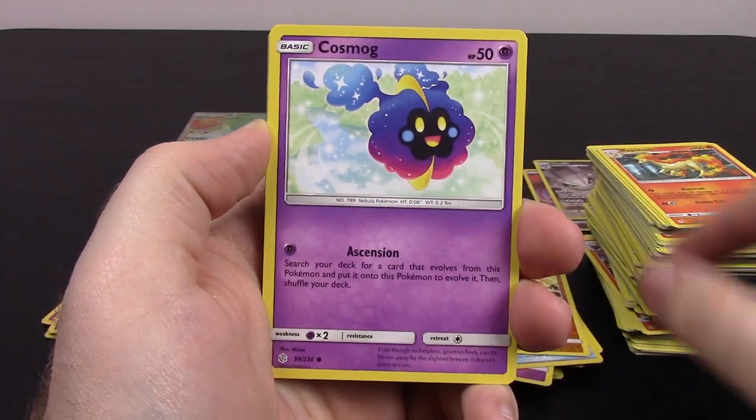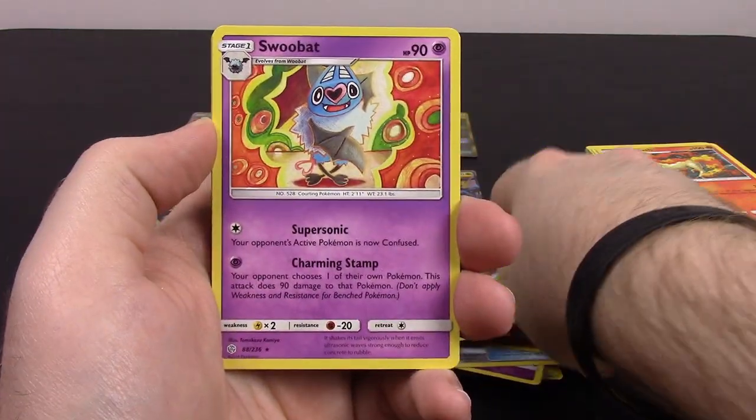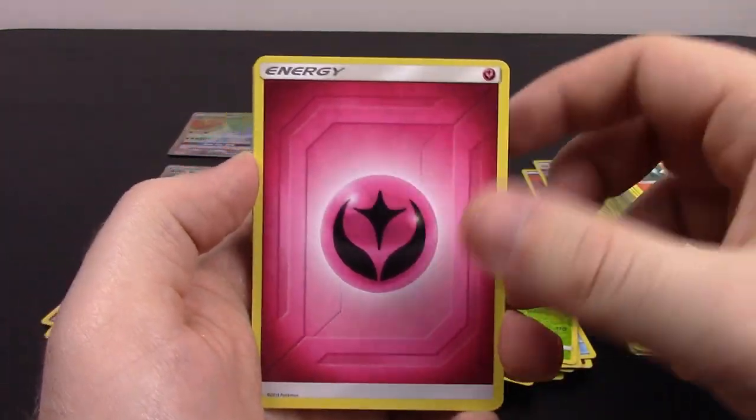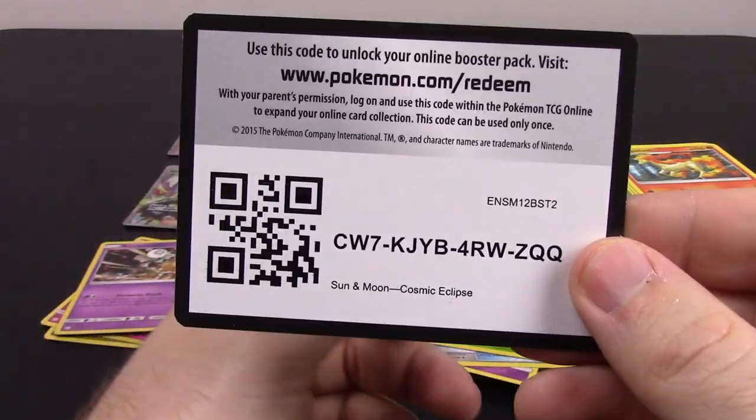Next is Tympole, Piplup, Cosmog, Ponyta, Crabrawler, Cradily Reverse Holo, and Swoobat as a rare. Fairy Energy, Gloom, Lana's Fishing Rod, Chaotic Swell, and the code.